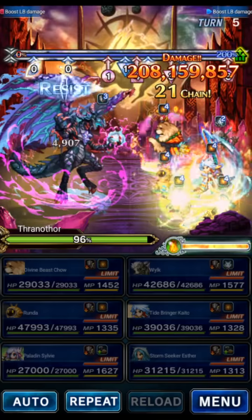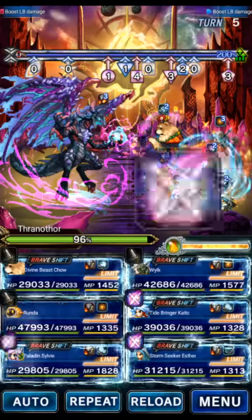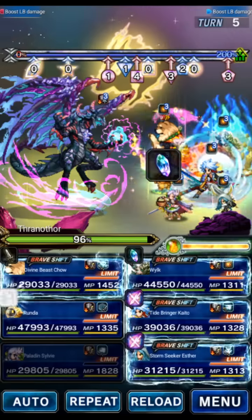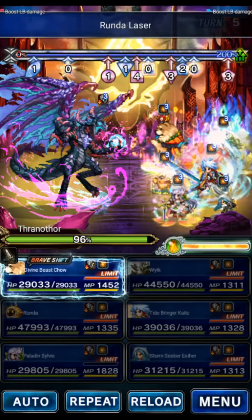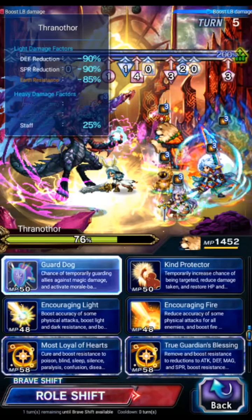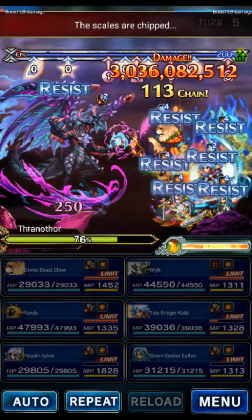Let's go ahead and do our damage. We're going to Esther LB, Kaito LB, Sylvie shift and LB, Leaping Love for modifier boost, Wilk Vengeance, and triple Bolting with Runda to chain with Wilk. Let's do attack and magic buff and deal our damage. We're looking for 2.5 or better. It's actually kind of nice that we didn't push the Osta phase yet, but oh well. Damage came in at 3.0 — totally fine with the new units.